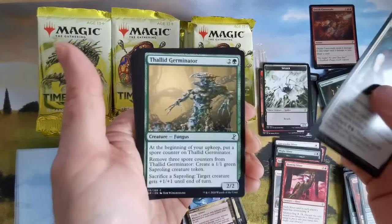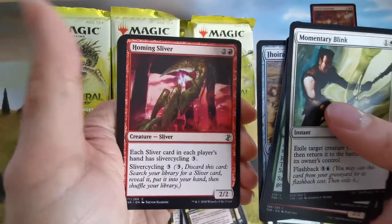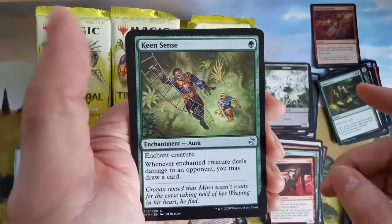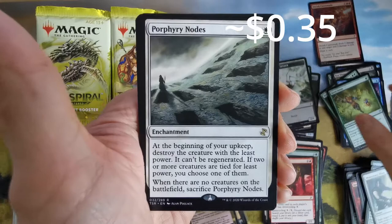Exile target creature, funguses, elementals. All slivers have haste — not bad for that sliver deck. Here's another with sliver cycling. Not bad. We have double lands with storage counters — Petrified Field nodes, very nice. And we have Ancient Den — an artifact land, I like this.